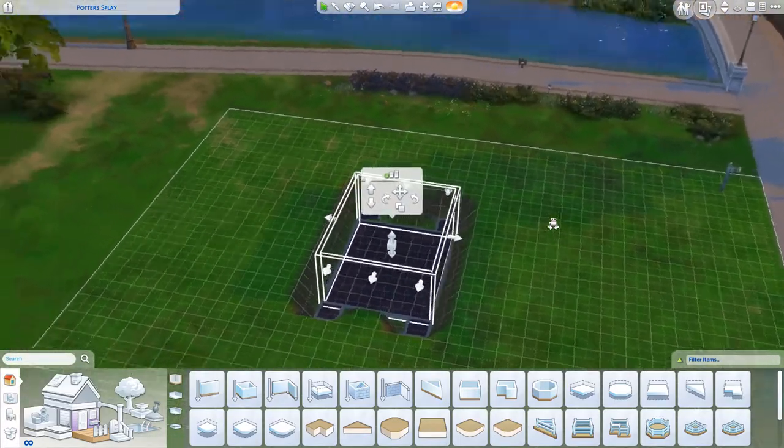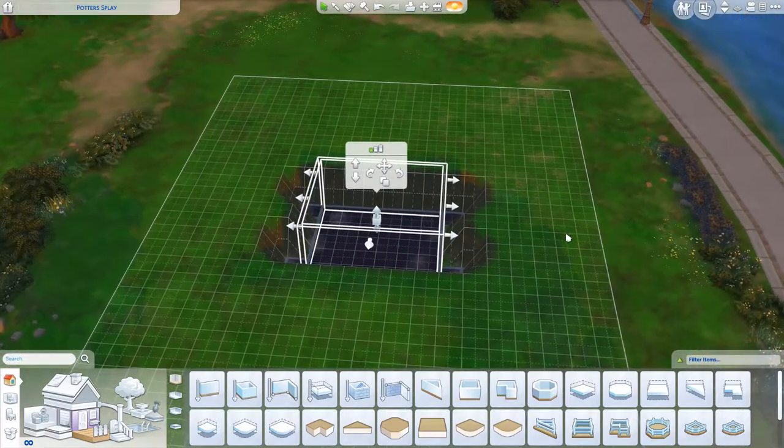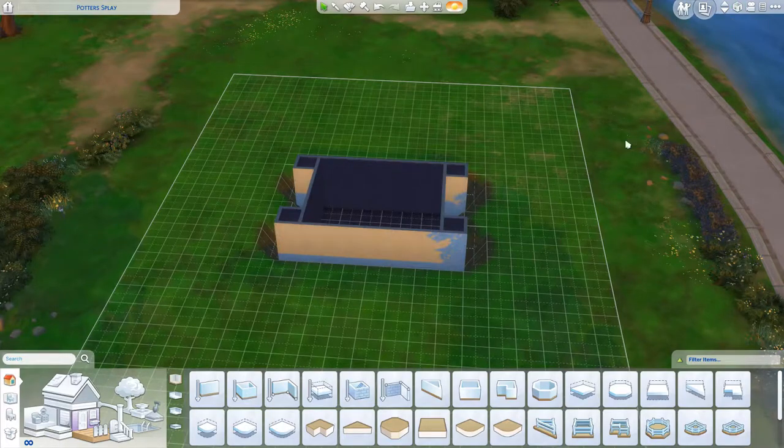From here you can start adjusting it to whatever height you would like it to be. If you want a tiny bridge, if you want a really really tall bridge and water, you can do that.